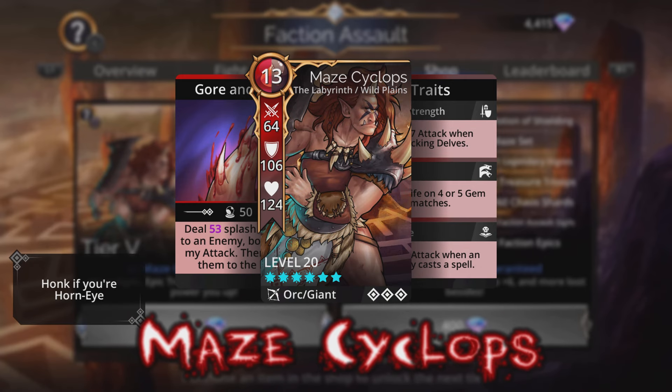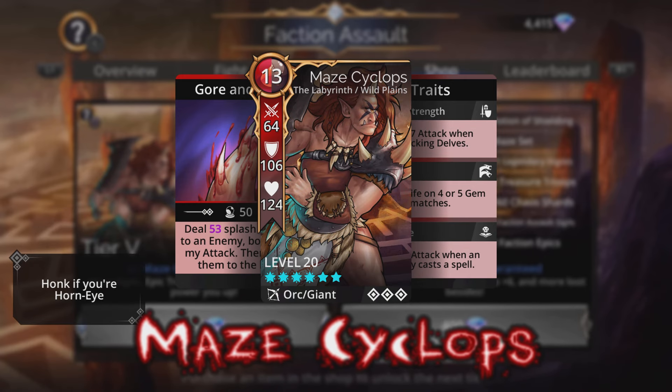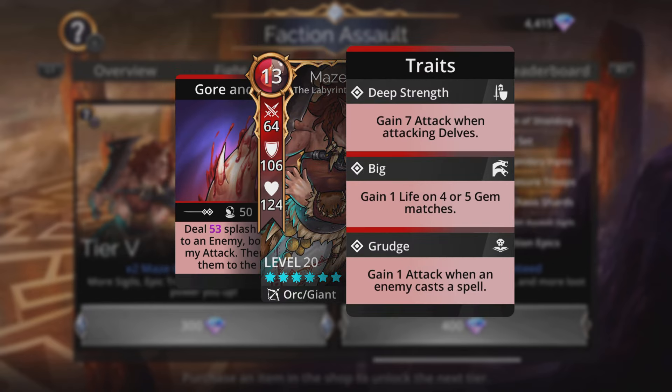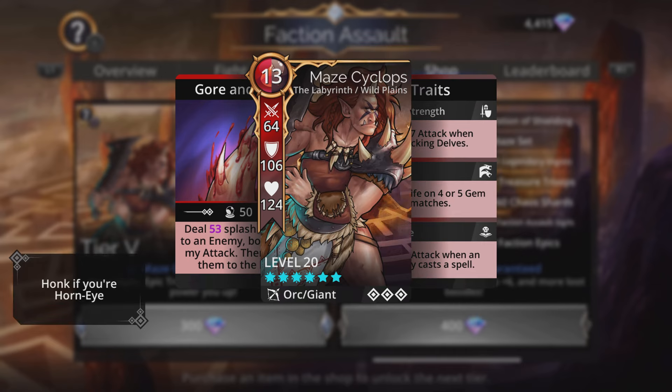The Maze Cyclops is the new addition to the faction. It's a pretty interesting troop — an Orc Giant with a 13 mana cost. The spell is Gore and Gaze, dealing magic plus three splash damage to an enemy, boosted by attack at a two-to-one ratio, then knocking them to the back. Its traits are Deep Strength (gain seven attack when attacking delves), Big, and Grudge (gain one attack when an enemy casts a spell).